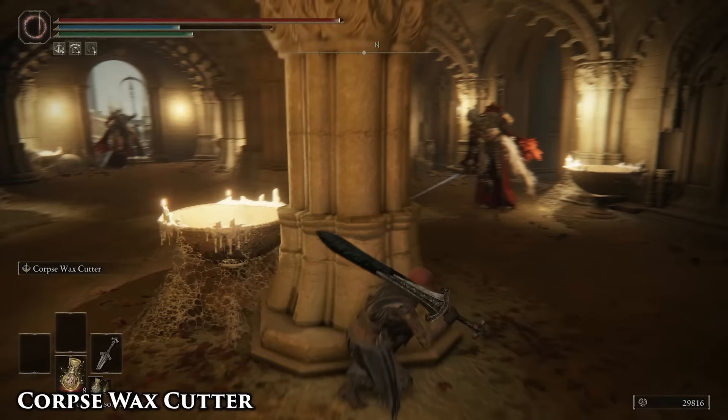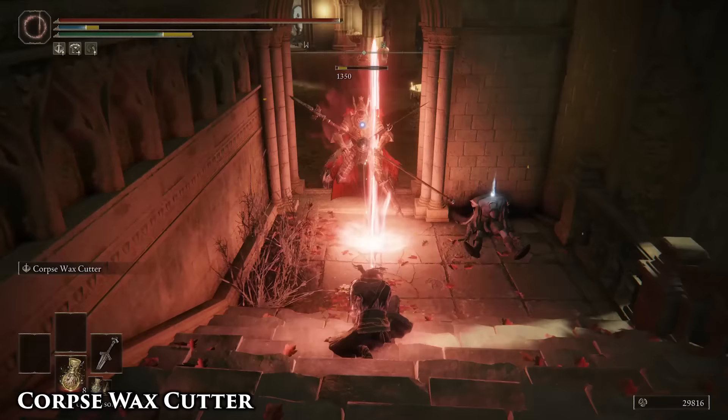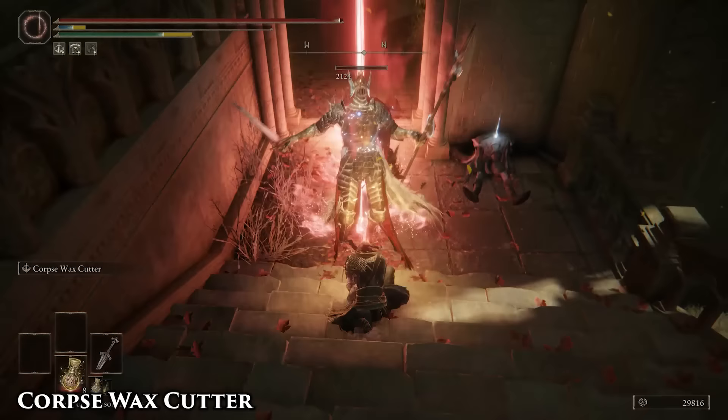Have you ever looked at the Blasphemous Blade and the Moonveil and thought, wow, I sure wish I had a shitty version of both of these at the same time? Look no further. The HP sapping effect is honestly kind of crap, but it can be buffed with Holy Shrouding Tear, Sacred Scorpion, and it penetrates enemies, making it useful in crowds.